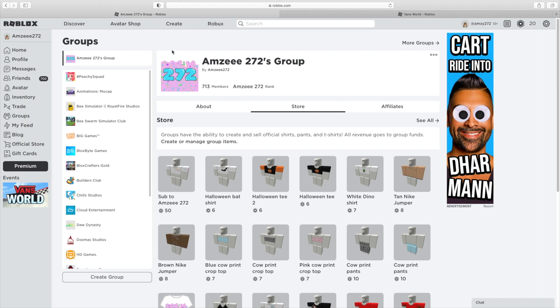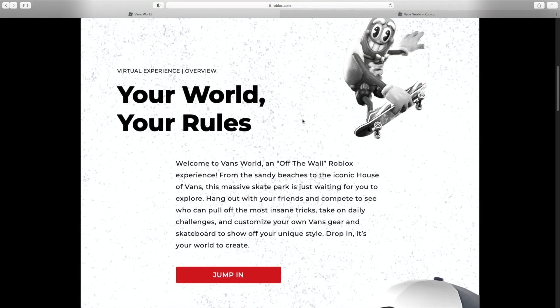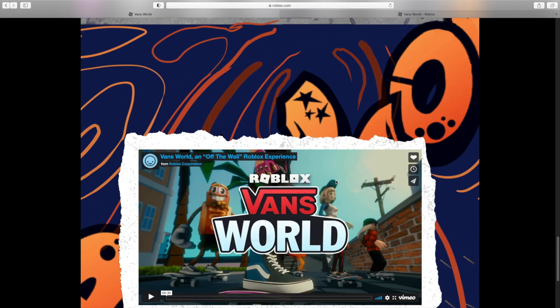To get started, head over to the left side of your Roblox screen and go all the way down to the bottom where it says Events. As you can see, we've got this Vans World page — let's click on that and it takes us to the Vans World site. You can scroll down and read all about it, and there are a load of buttons that say Jump In.